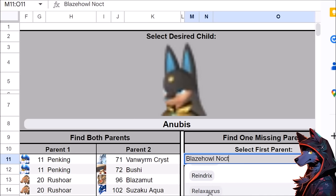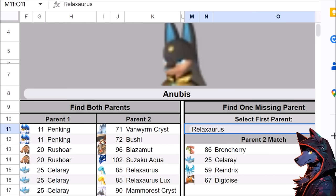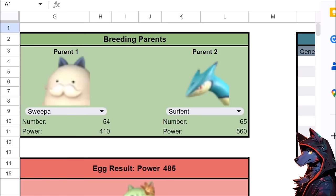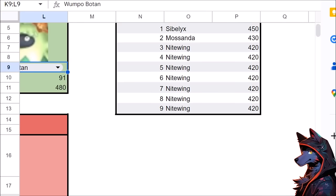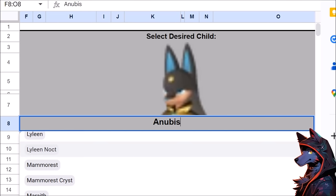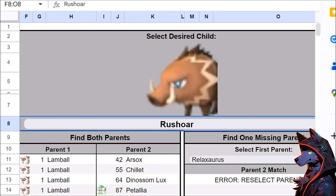You can also find missing parents — so if you have a Relaxaurus, what do you need? Broncherry, Celerae, Rangrix, and Digtoise will result in an Anubis. There's also a breeding calculator with parent-to-offspring functionality. For example, breeding Sweepa with Wumpo Botan gives you Sybellius, and it keeps going down until you get into a Nightwing loop where Nightwing plus Sweepa gives you Nightwing. You can use this to find all parent combinations for every pal, and if you're missing one, you can reverse-search it.